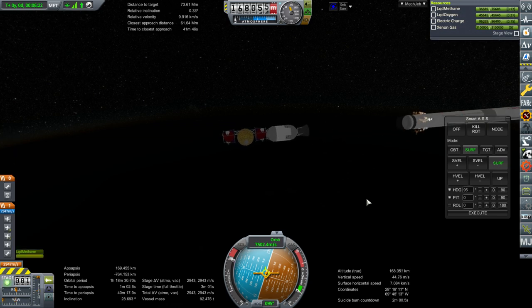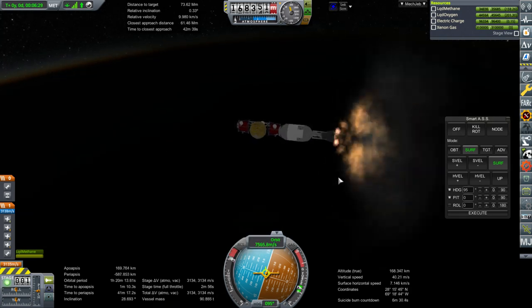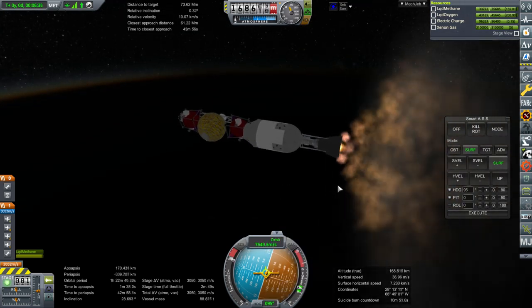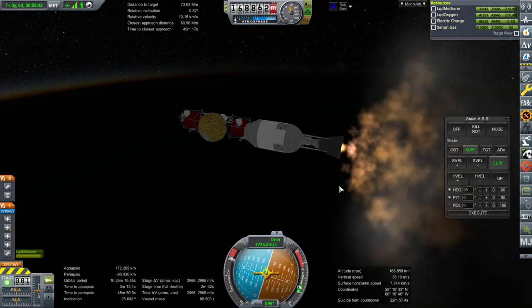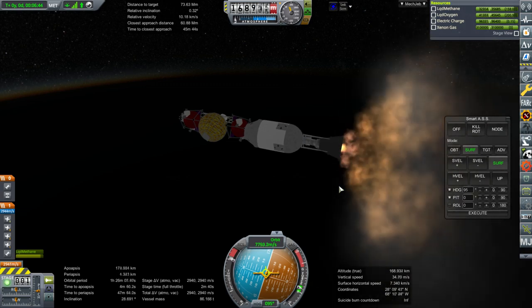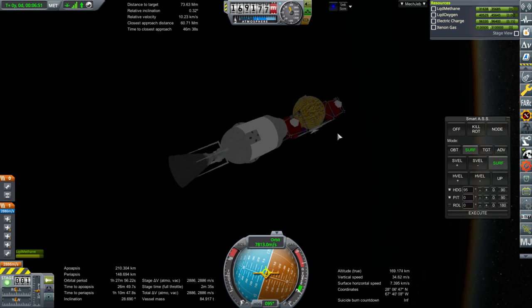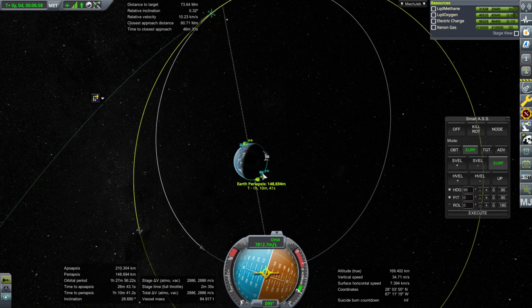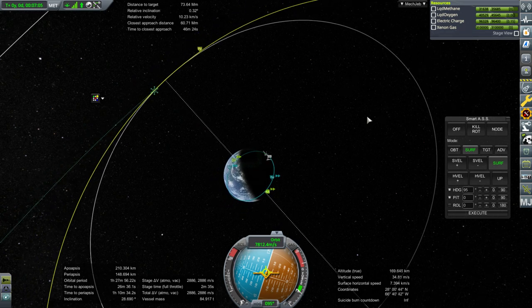The tug is just going to go on battery power out there. I don't know if it'll be able to de-orbit itself — probably not. It'll have some delta-V left over and it'll be much lighter without the xenon gas — though it will carry the xenon tank away. I've kept the docking port spare — there's only one here. The xenon tank isn't actually docked to the tug; it's just integrated into it.